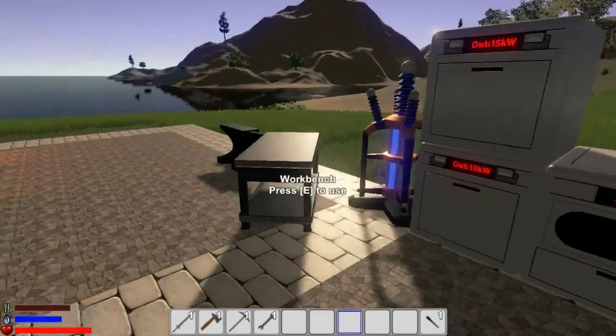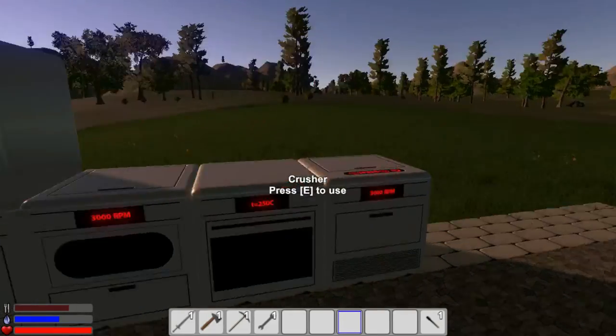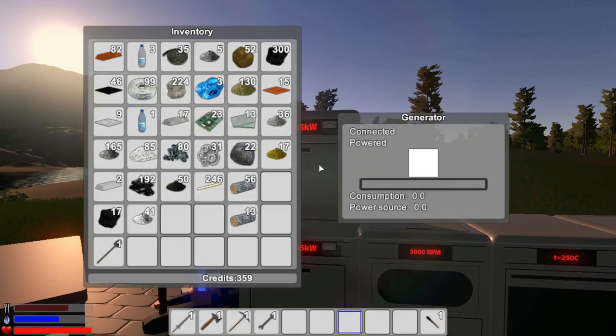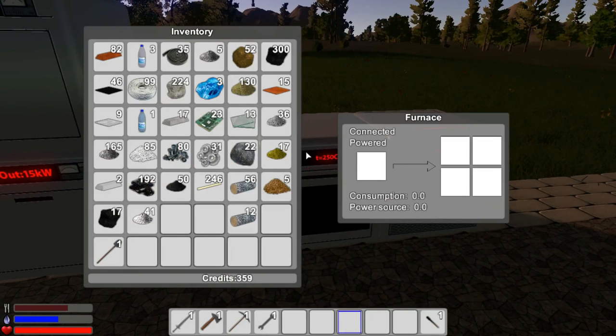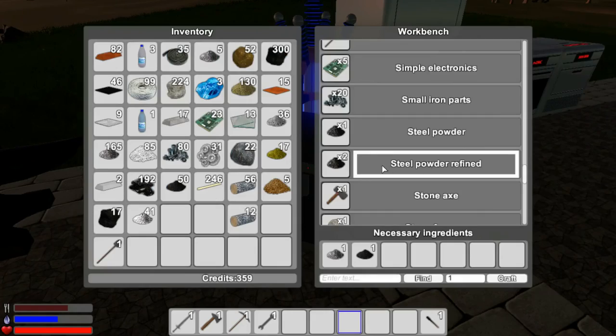We get copper powder ore and concrete mix. Coal powder refined turns into silver ingots. There's a way to make steel powder using silicon powder. I'll figure this out and be right back. Okay, I figured it out — there wasn't enough power, that's all. Let's dump a log in here. Basically what you do is take coal powder refined, mix it with iron powder refined, and that makes steel powder refined right here! I have 50 coal powder, so let's craft 50 units — now I have 100 steel powder refined.